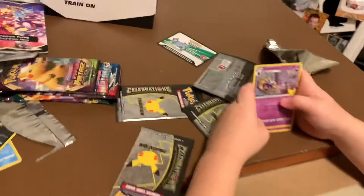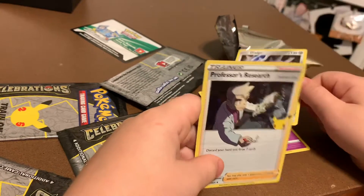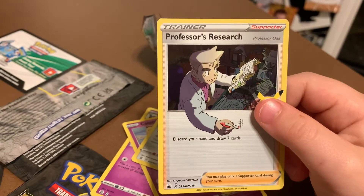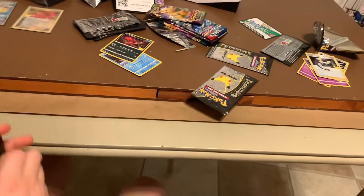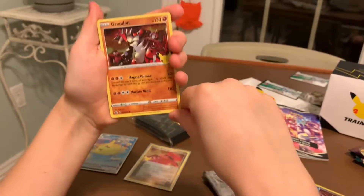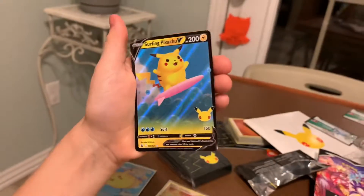Cosmog. You got a Dialga, and Professor's Research — look how he's like writing on the card there. That's actually pretty cool. Alright, these are probably the best packs we're doing today. Go ahead, Jax. We're making a mess. Wait, what is this right off the bat? That's a Xerneas. Maybe it's a new card. Groudon. And a Venusaur.